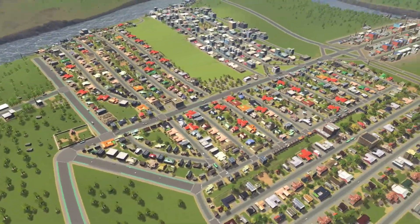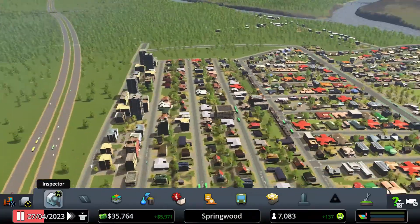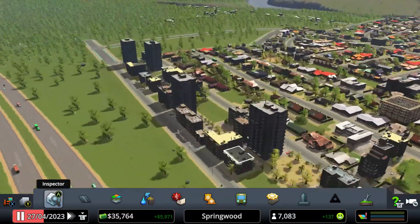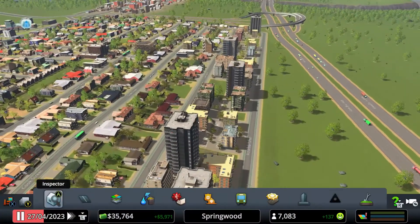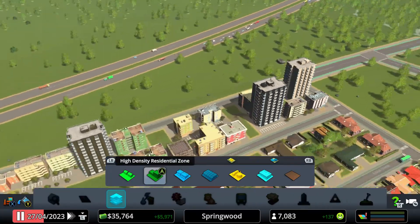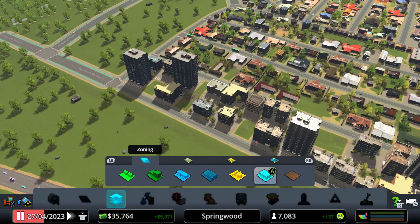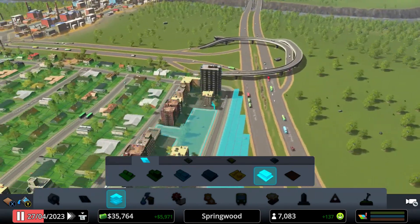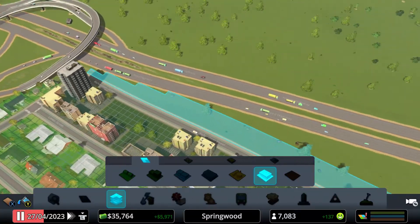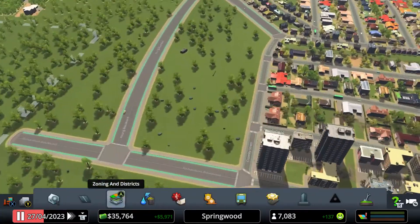Welcome to another episode of Cities Skylines. We're continuing from where we left off — we started zoning this area for high-density residential apartments. I zoned this area here to have offices so they can act as a sound buffer for the apartments, so they don't get affected by the noise coming from the highway.